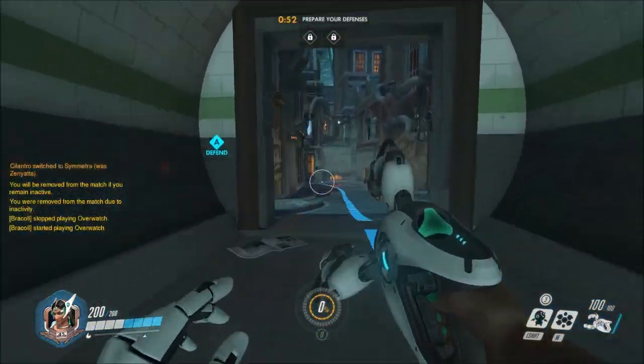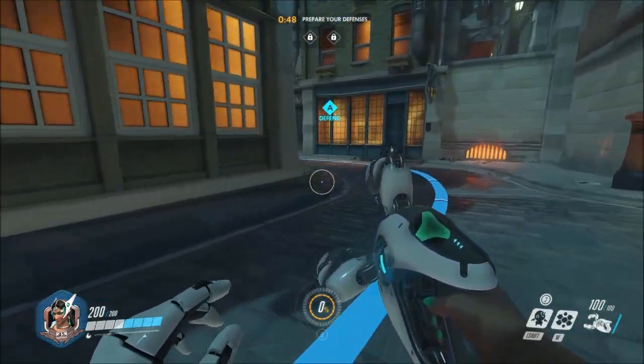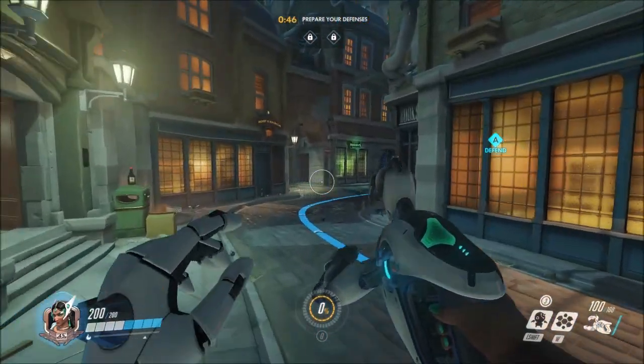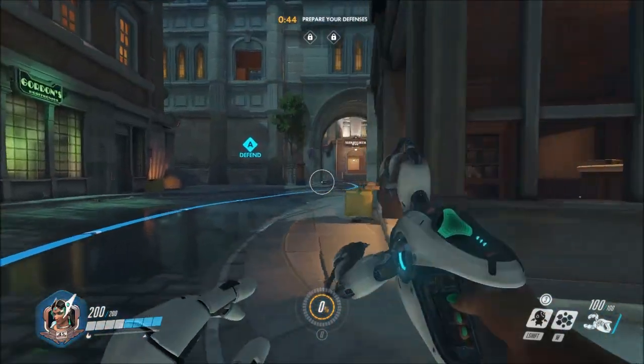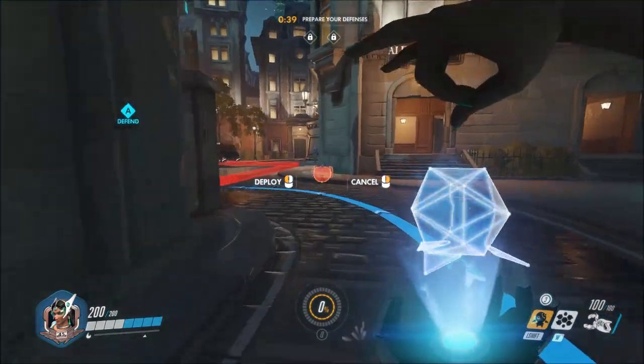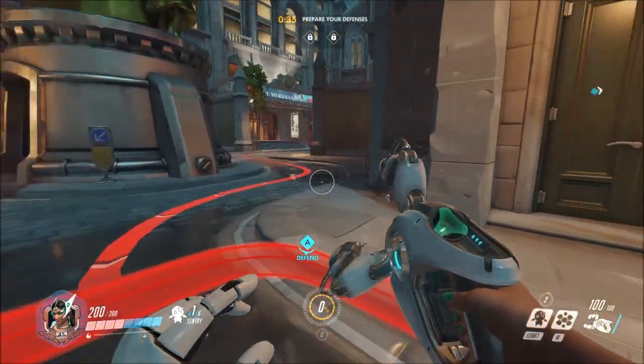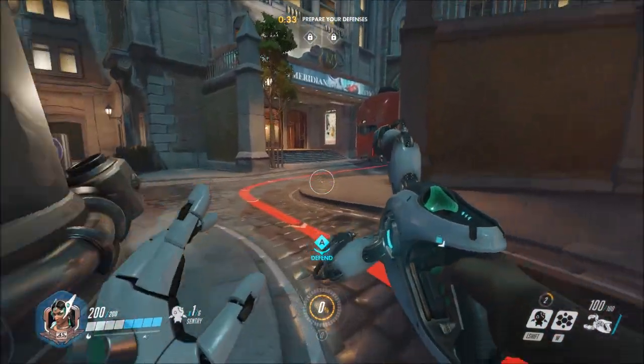It also has incredibly good tracking, although it does have very short range. Symmetra excels in area denial and team support. One of the best things you can do at the beginning of a match, especially on defense, is to place your turrets very aggressively — heading towards the very entrance of the map, placing one turret somewhere in the combat area just to get your ability on cooldown.